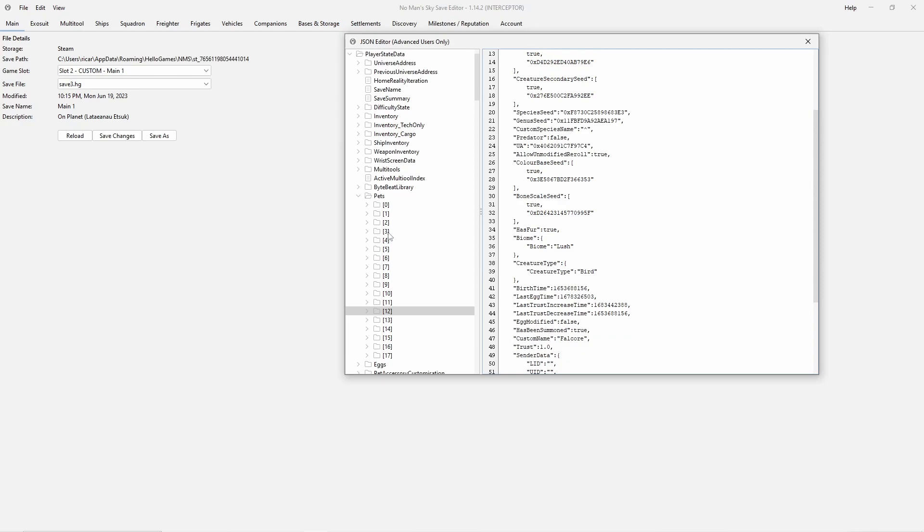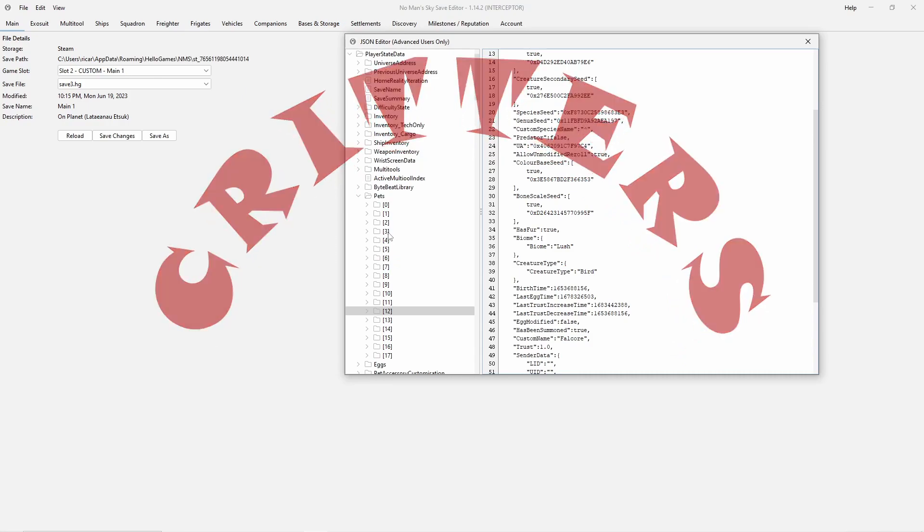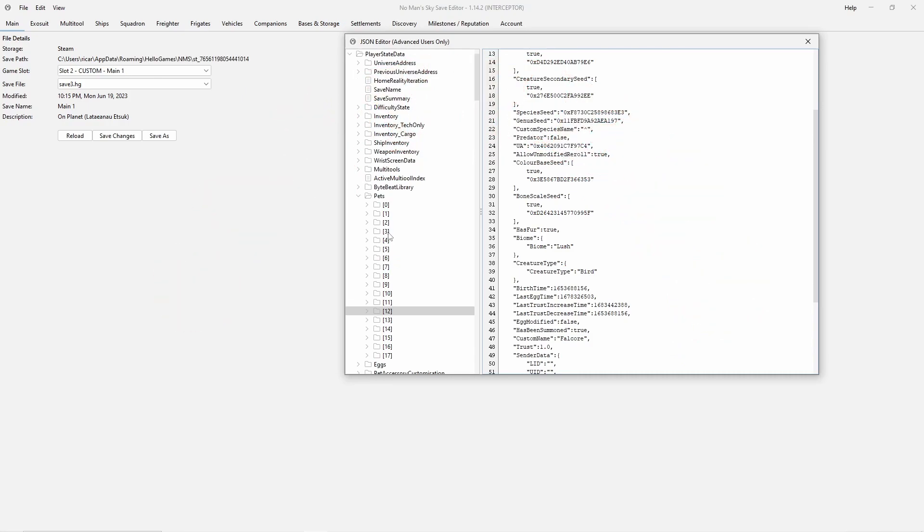We're finally on to the Glitch-tact Critters. By the way, Enra Silver ended up naming them Glitch-tact Critters — he was pretty savvy with coming up with appropriate names, and I just ended up running with it.